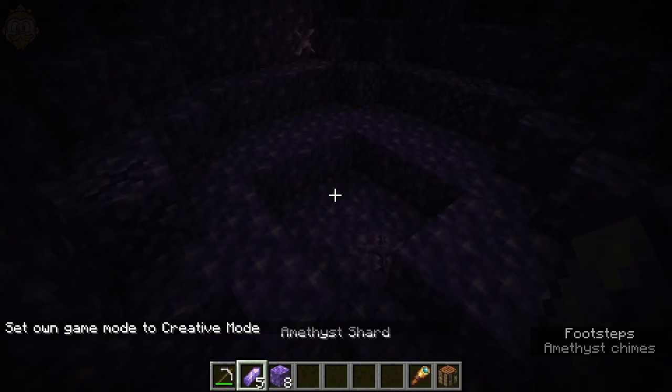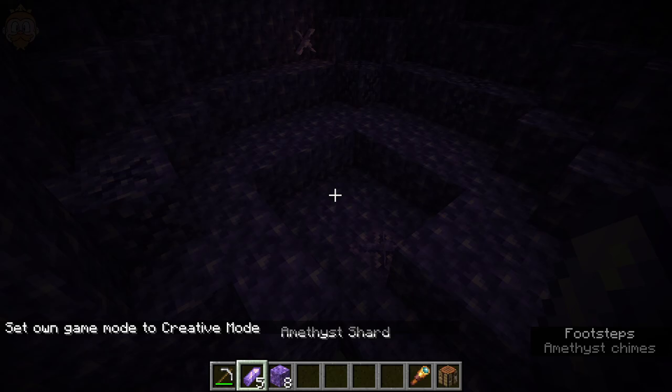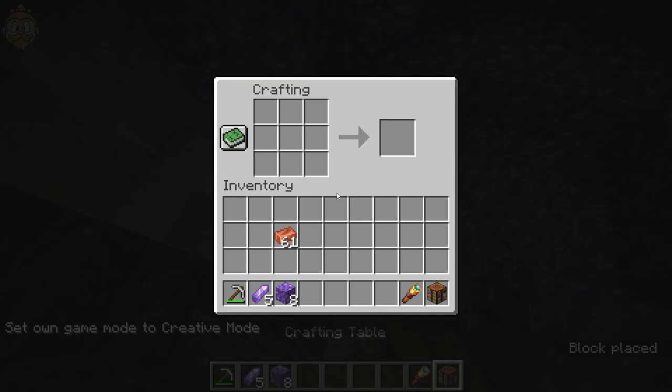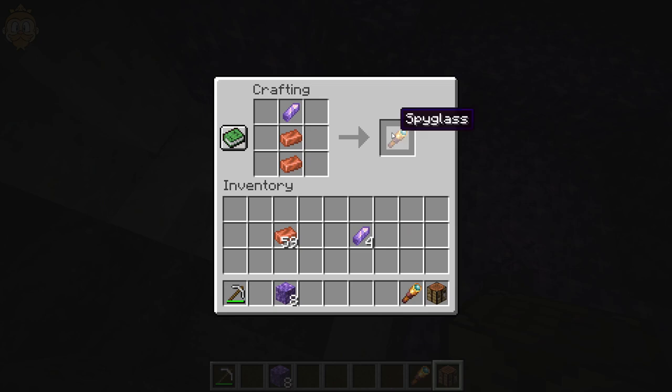So as for what to do with these shards, there isn't actually that much. Getting my crafting table out — first and foremost, you can create these blocks if you want with four of them. You can also create a spyglass with one shard and two copper. And the last thing you can do is tinted glass, which is four shards in a circle with a piece of glass in the middle — and that will give you tinted glass. And that's it.